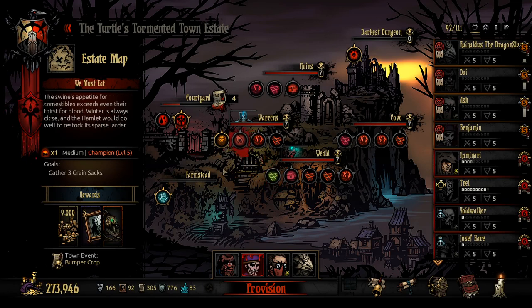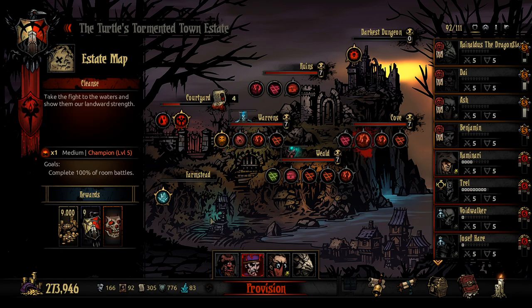Now we're going to jump into yet another medium level 5 mission. We've got two that we can go for here, and this party is made to withstand both. So it's kind of just what we want to go for — we can either go into the Warrens or into the Cove.